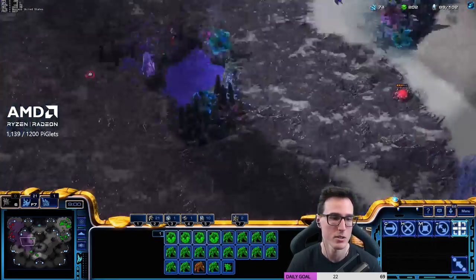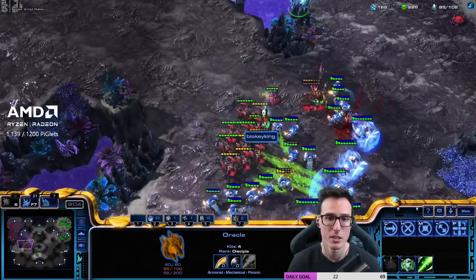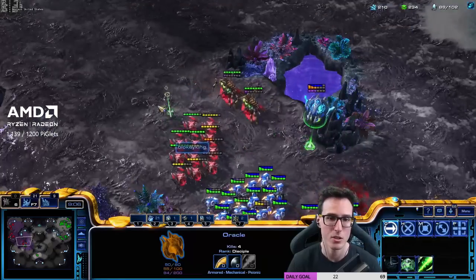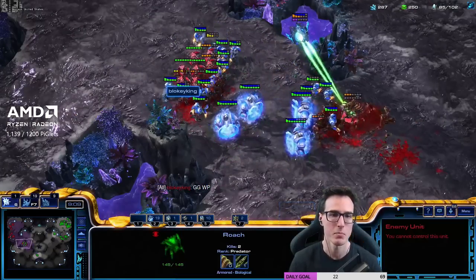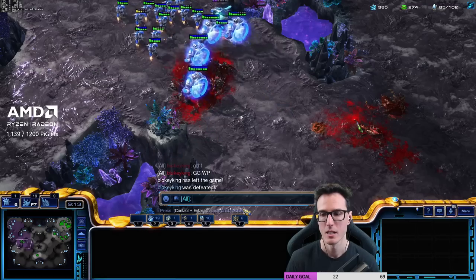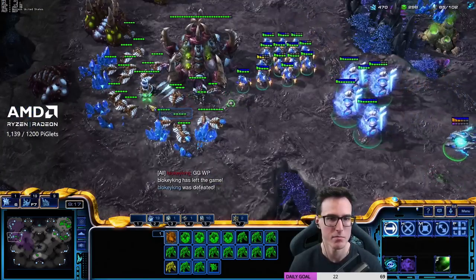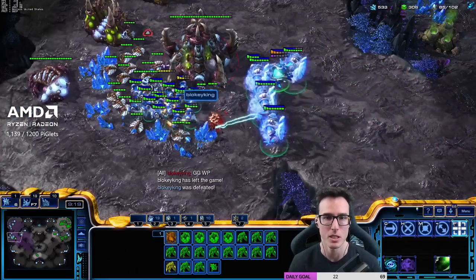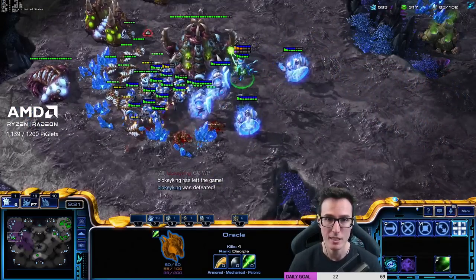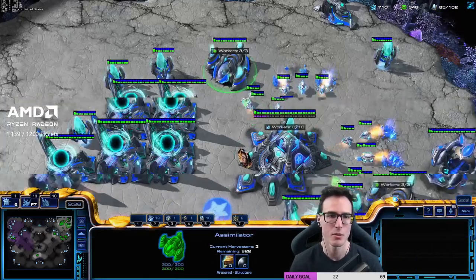Zealots, archons, and we're gonna use the oracle to revelate the units so they can't burrow, and turn on its laser beam as well. GG, well played Blokey King — played really good there, put up a really valiant effort. Essentially all we're doing guys is making a lot of zealots off of the stargate, so we get full vision, a little bit of harassment and potential damage with the oracle, then we just get two mineral lines, two gases, a shitload of gateways, get a forward gateway up, and we smash face.